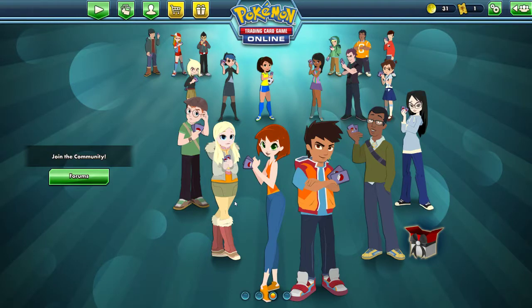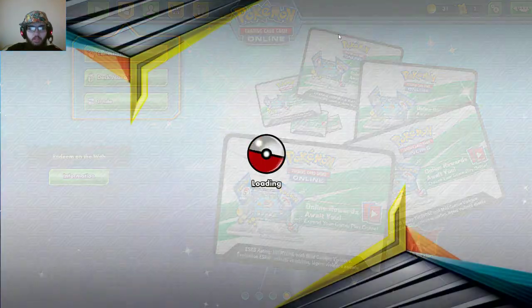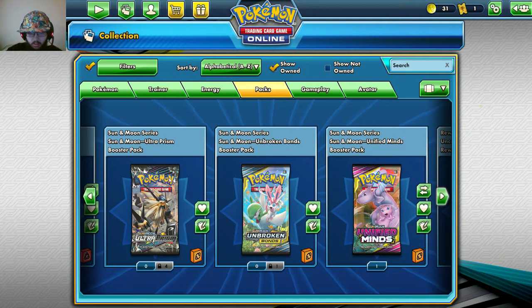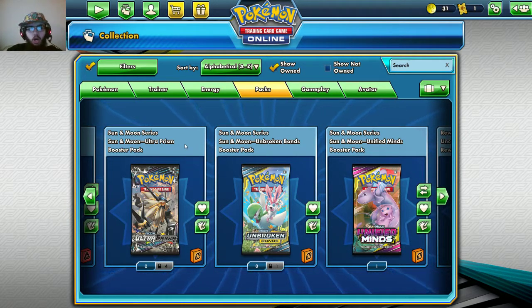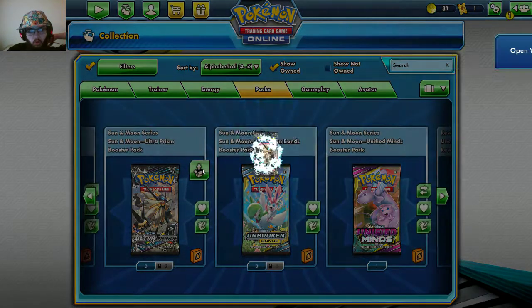Hey guys and girls, welcome to a brand new Pokemon Trading Card Game Online pack opening. Today we are opening Ultra Prism. I've been wanting to open some more Ultra Prism, not just online but in real life, because it's my favorite Sun and Moon set. But I thought, let's go gold hunting online.